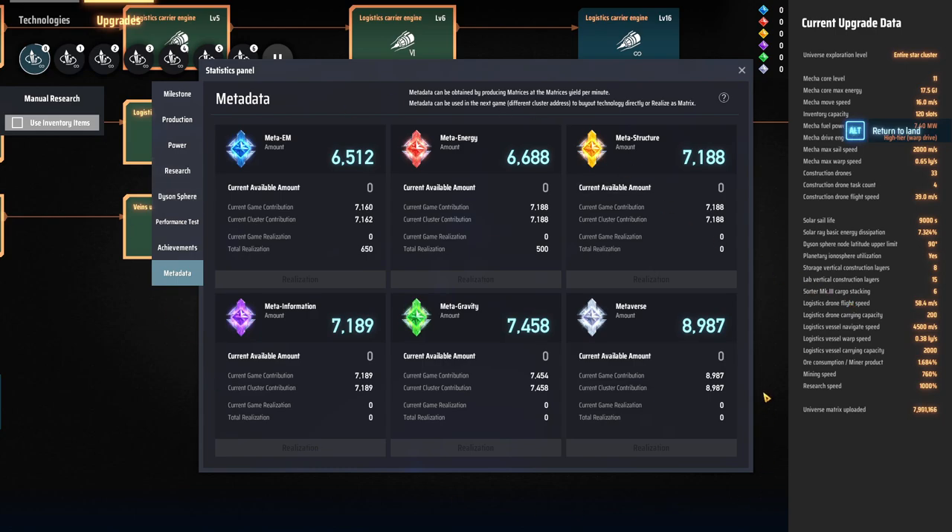So what do we have here? Metadata is something where you have a mature save game and in that save game you accumulate points. Then you go over to a new save game and you can spend those points. How many points do you get? You get them by producing matrices — it's the matrix yield per minute over one hour. So it takes the average over one hour, and that's how many points you get.